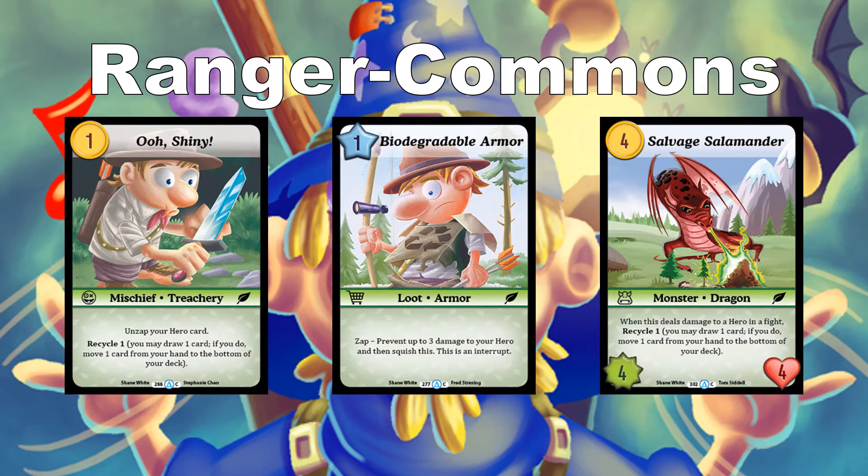The last top Ranger common is the Salvage Salamander — a 4-cost monster with 4 power and 4 health. When this deals damage to a hero in a fight, recycle 1: you may draw one card, and if you do, move one card from your hand to the bottom of your deck. It's a may ability. I also think a 4-cost for 4/4 is very powerful, and since other 4-cost creatures tend to have less power, people may not block it as much.